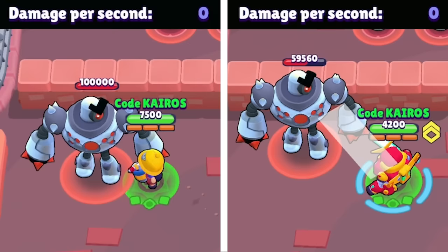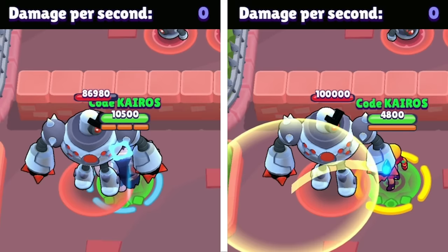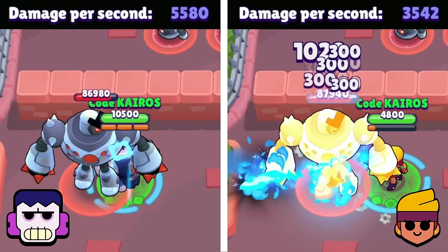Next is Jackie versus Surge. If Surge can hit just the right spot on the wall, all six of his split shots will hit the boss, so he deals way more damage than Jackie — Jackie gets eliminated and Surge moves on. Next is Frank versus Amber. Neither can unload all their ammo in time, but Frank's gadget doubles the power of one of his attacks, giving him a solid lead over Amber, so Frank moves on.